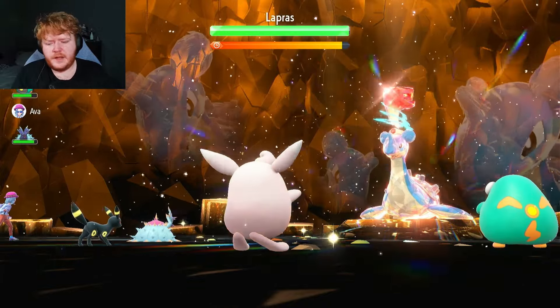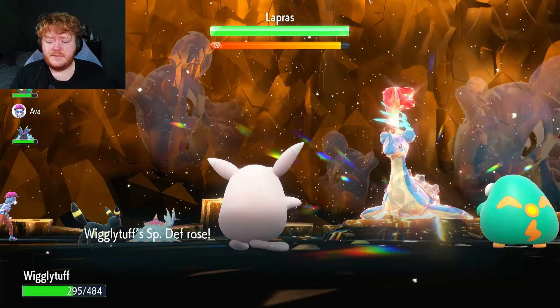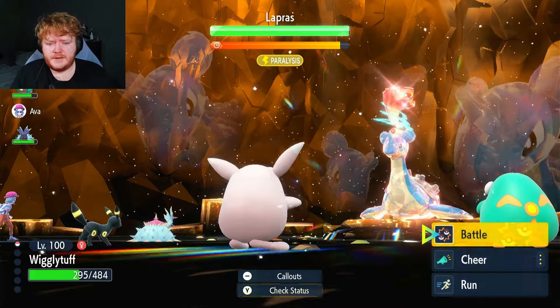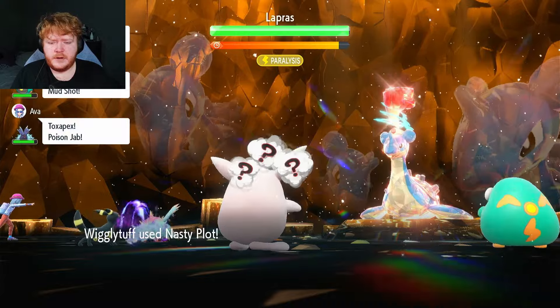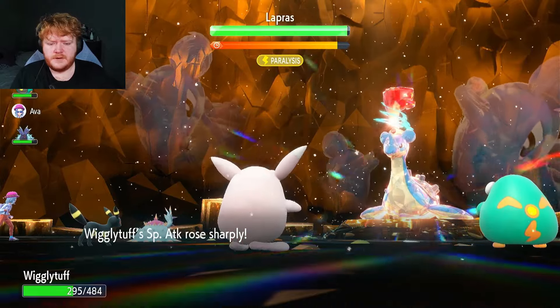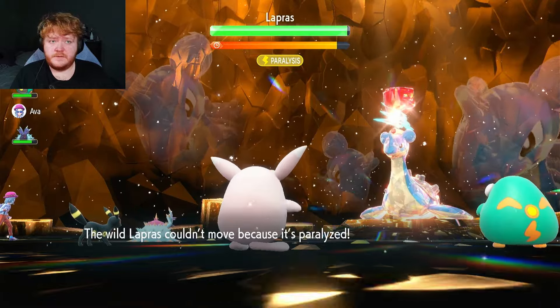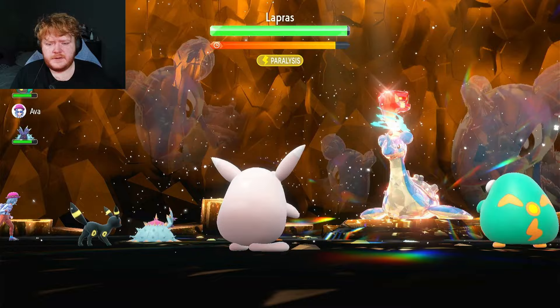Do we have any Pokémon with Safeguard for the sleep move? I'm not sure. That's two Calm Minds — raising our Special Attack and Special Defense to plus two each. Now we can't really take much damage. Lapras has been paralyzed by Umbreon's Thunder Wave, so we're going to use Nasty Plot, increasing our Special Attack to plus four.